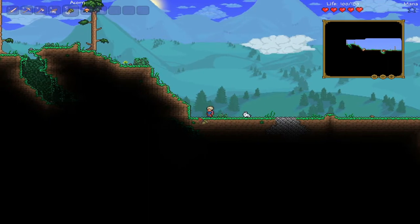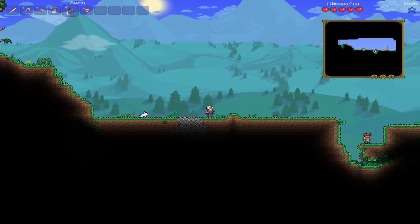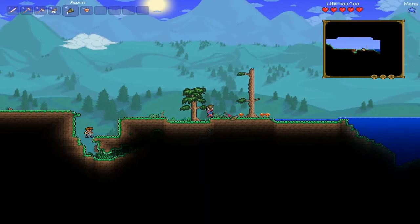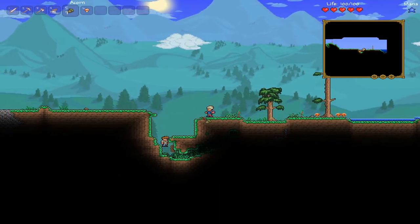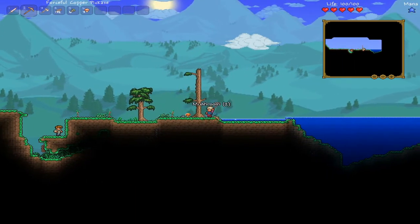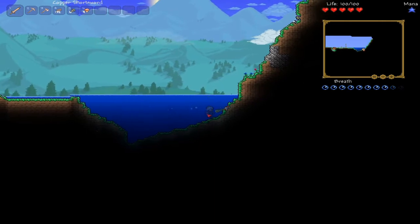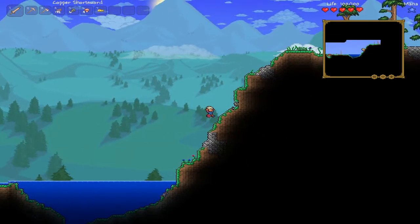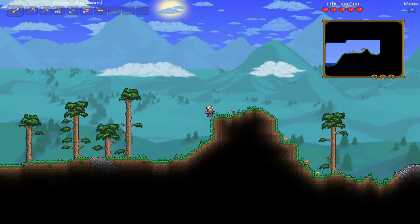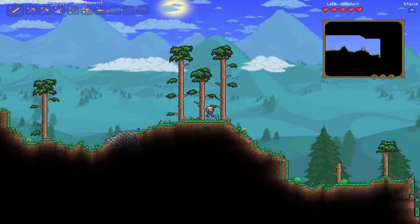I'm going to plant some trees so we'll have them when we're done exploring. There's water over here — oh, a goldfish! That was a squirrel. Let's see if we can find some iron on the surface, that would make life so much easier. I love how you can just walk on blocks now — you used to have to jump on every little block.